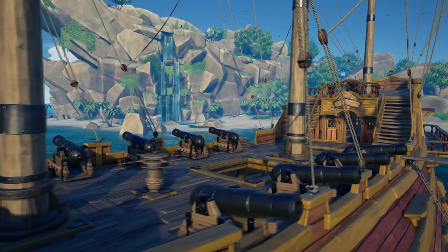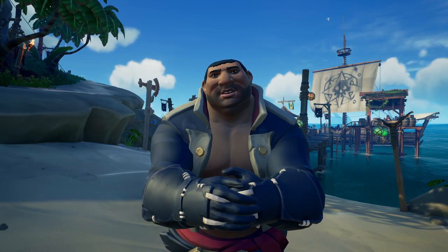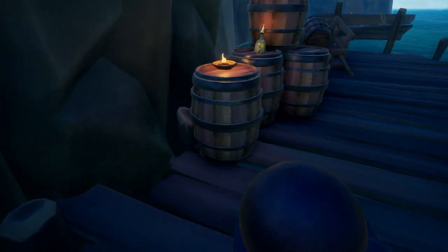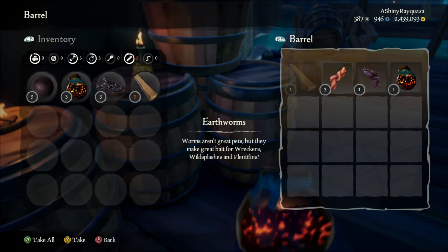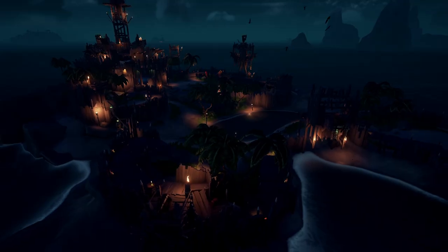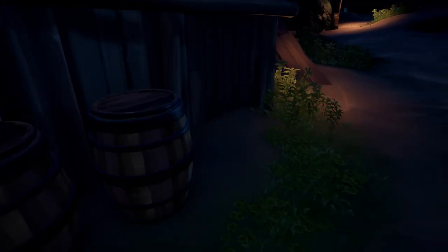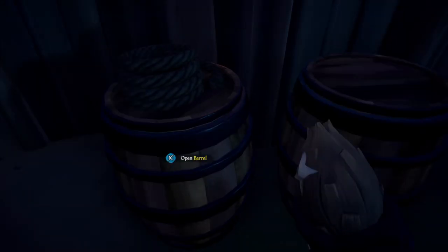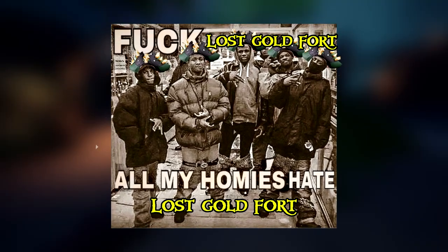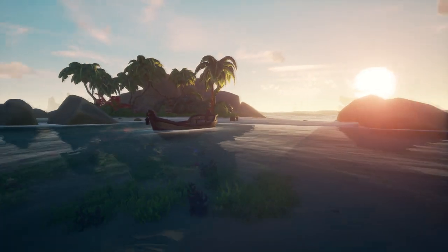Stocking up food, cannonballs, and planks is essential to survival. Empty the outpost when spawning — especially at Ancient Spire or Dagger Tooth, as there's a decent number of supplies there. Don't waste them. Go to a fort: I use forts to gather supplies as there are plenty of barrels to get what you need. My favorite for this is Crow's Nest, but all of them are good except Fort of the Damned and Lost Gold Fort.